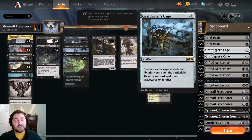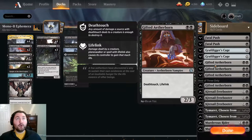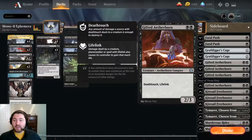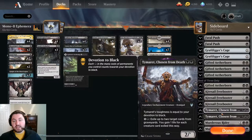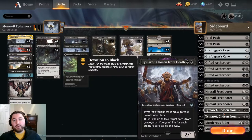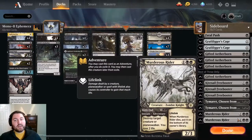Grafdigger's Cage against Goblins or anything doing stuff out of the graveyard. Four copies of Gifted Aetherborn - very good against aggressive decks. Burn is one of the better decks in the format right now after getting Lightning Helix from Strixhaven, and we're a little weak there since we drain ourselves for life with Kallus Bloodmage and Dusk Legion Zealot. Kite Sail Freebooter is good against control. Tymaret, Chosen from Death is two black pips for devotion and graveyard hate. Murderous Rider for when we just need to answer something our other removal can't handle.